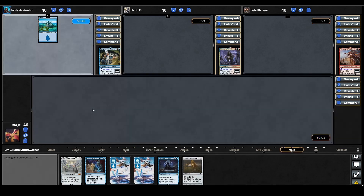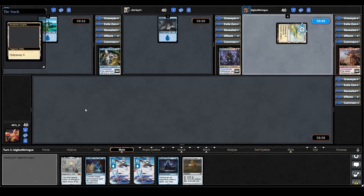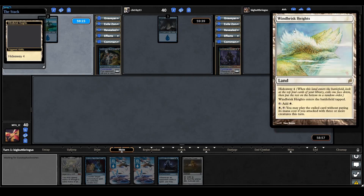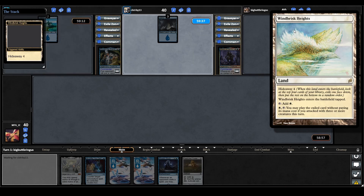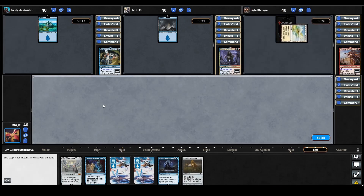Bruvac plays a land and passes. Mizzix plays their land and ends their turn. Alesha plays a tap land, a Windbrisk Heights, so they'll be able to hide away a card. They can pay White, tap it, and play the exiled card without paying its mana cost if they attacked with three or more creatures this turn. And that is it for them.